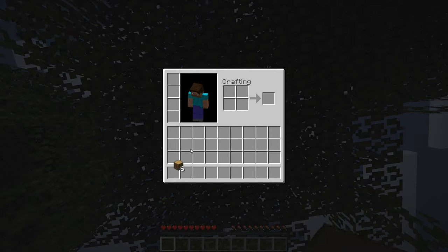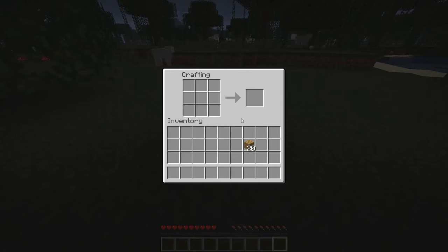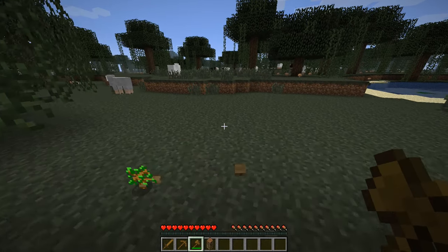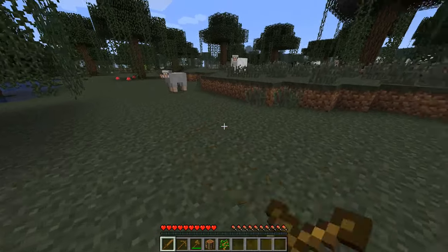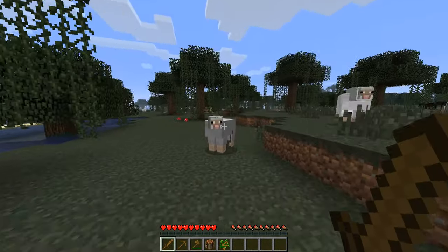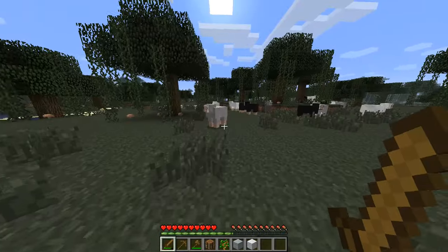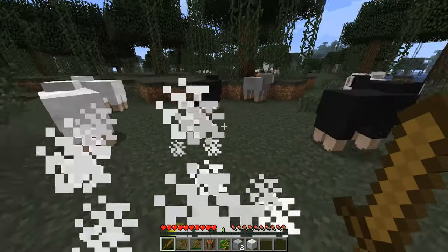There's also no shields in this version, but there is the old blocking system. If you joined Minecraft in the more recent versions — I think it was 1.9 when they added shields — you probably don't remember blocking. But in this version you can block with your sword, so it's basically a shield, though I don't think it really does anything for creeper explosions. So I'm just gonna kill a few sheep.